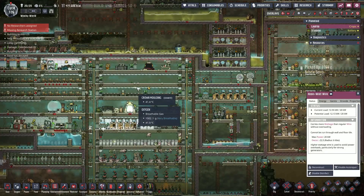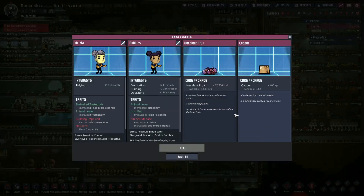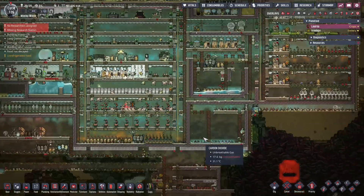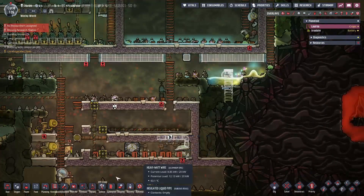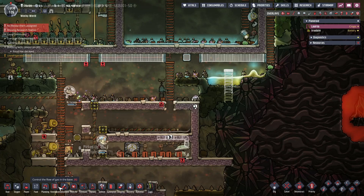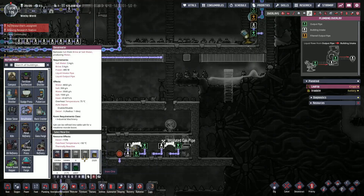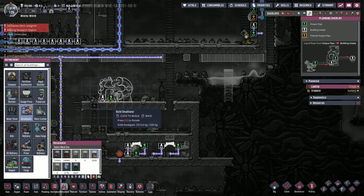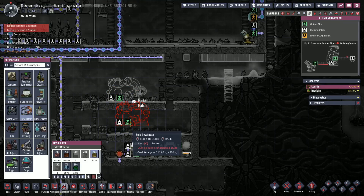Hello everybody and welcome back to Oxygen Not Included Spaced Out Edition here on our Wacky World Colony. We don't need the food, and I'm gonna hold off on more people even though we could take more. I'll take the copper. We are continuing our efforts to prep our water storage, tanks, and cooling of that water. The first thing we need to make is a desalinator. We're gonna cool it, so I'm just gonna make it out of gold and put it right there.